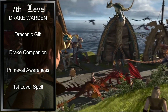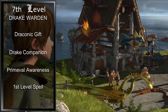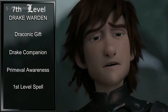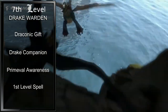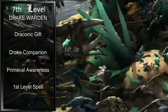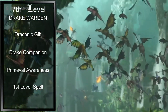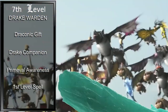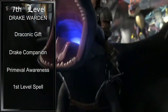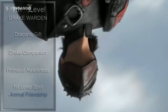Draconic Gift means we gain the Thaumaturgy Cantrip. Drake Companion lets us, as an action, summon a Drake Companion. It starts out as a small creature though, so no riding it yet. Be sure to choose Lightning Damage to represent how Night Furies were known as the unholy offspring of lightning and death. Primeval Awareness allows us to spend a spell slot, and then for one minute per level of that spell, we can sense whether certain creatures are within one mile of us — or six miles if it's a favored terrain. We'd likely use this for only dragons. For our first level spell, we will grab Animal Friendship.